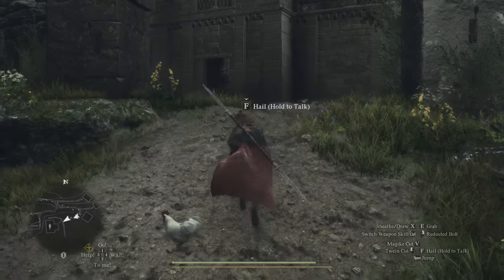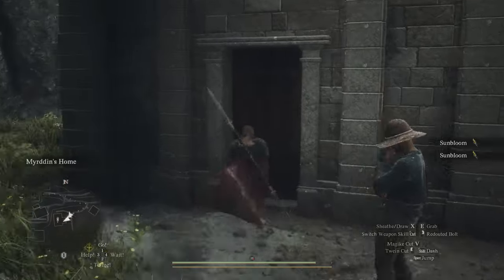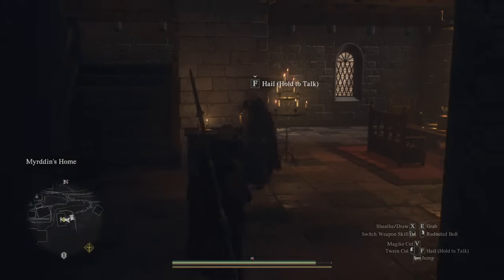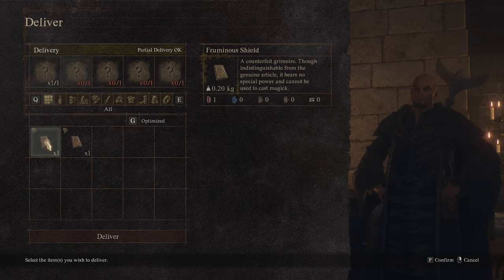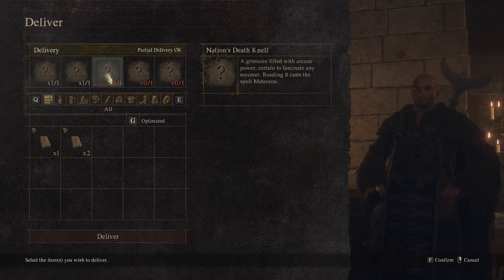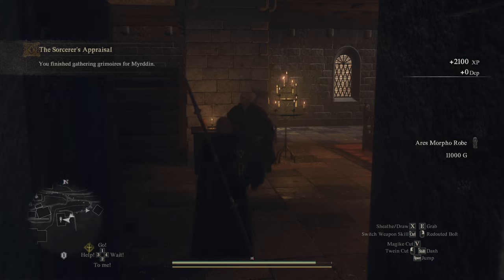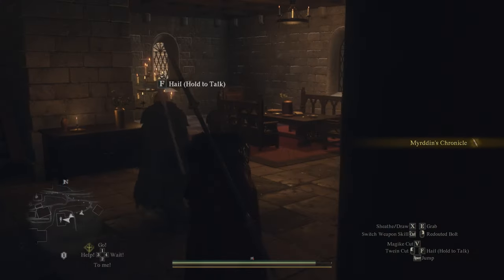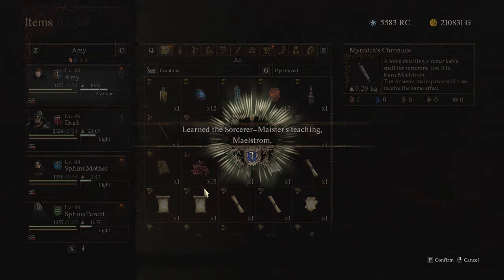Now it's time to start completing the quests. First we'll complete Mirrodin's quest. While you're in Checkpoint Rest Town, go up to Mirrodin's house again and hand in the five copies — make sure you're handing in the duplicates, not the real books. That will finish his quest and you'll get around 11,000 gold, a brand new robe, and Mirrodin's Chronicle. Talk to him again and Mirrodin's Chronicle will unlock your first ultimate spell — the big maelstrom tornado.